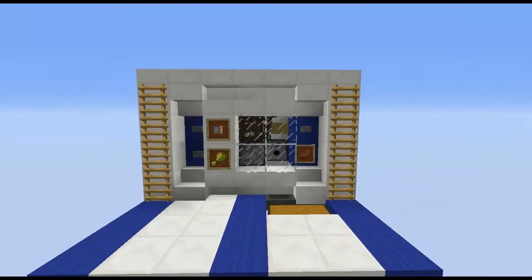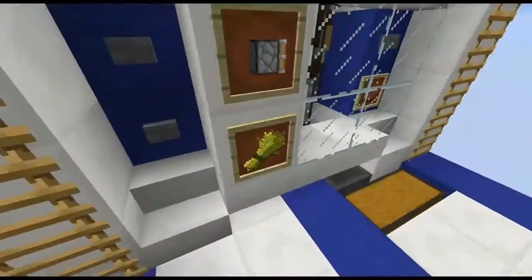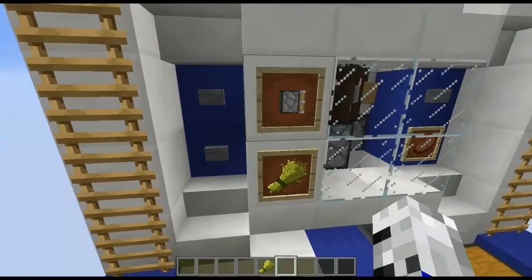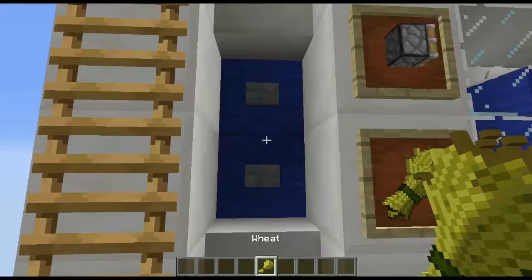I've added a perfect 25 cows. You may have noticed the build has changed a bit — I've added these blocks here. You can either have them in front or behind; I'll show you that in the tutorial. Let's show you this in action, so press this button first.